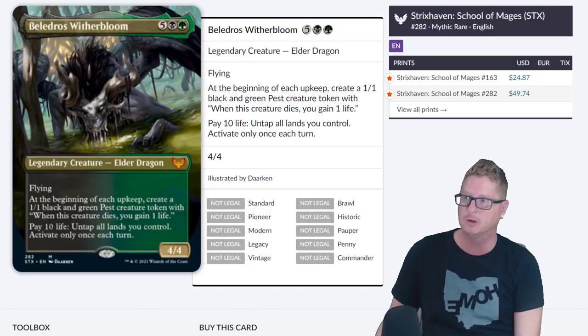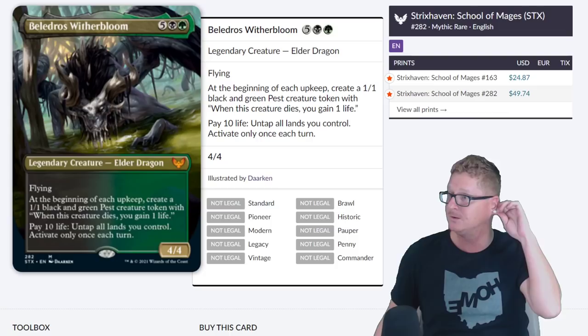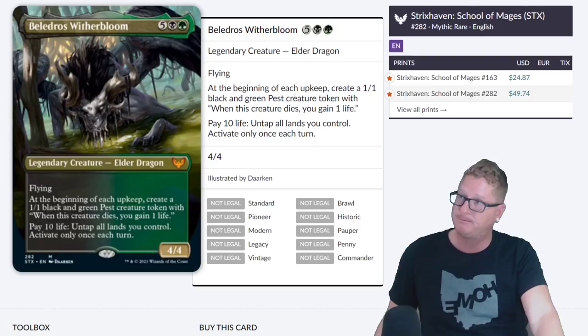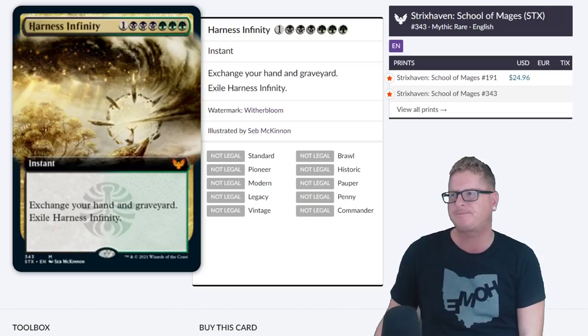Beladros, a Witherbloom. Flying — at the beginning of each upkeep, create a 1/1 black and green Pest creature token with 'when this creature dies, you gain one life.' Pay 10 life, untap all lands you control — activate only once each turn. That can get redonkulous. Anything that untaps lands is good — untapping all lands is amazing. That's a powerful Elder Dragon.